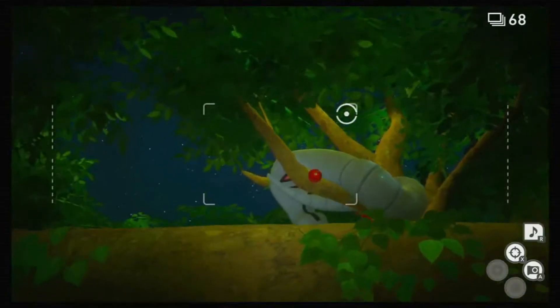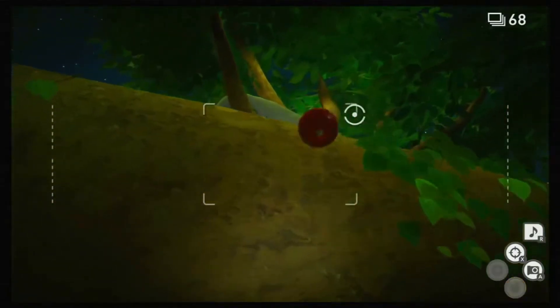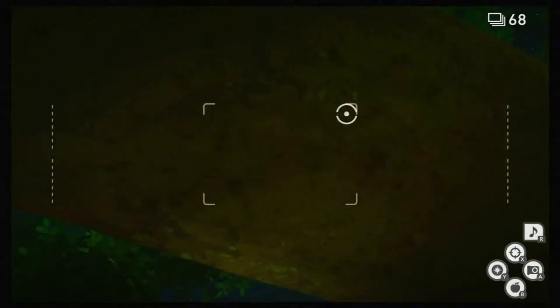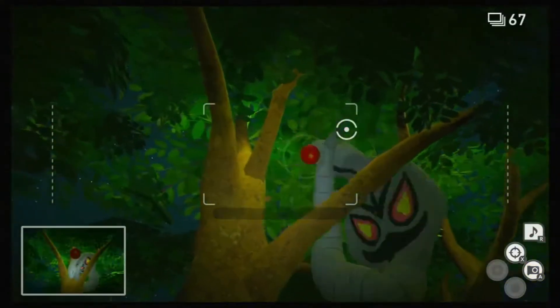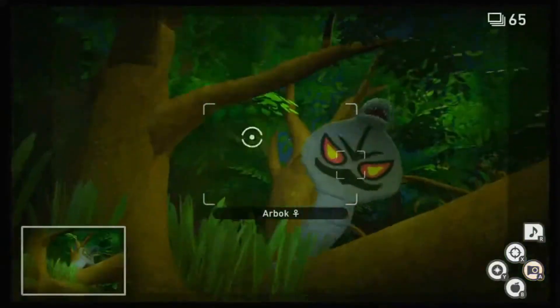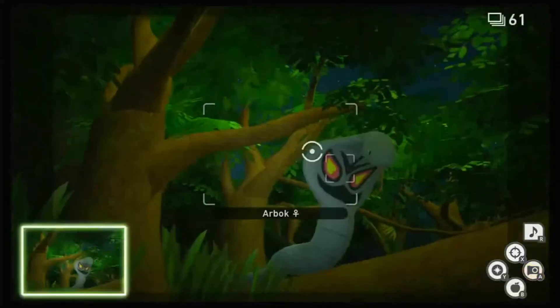The Arbok will be up a tree really early on in the course. What you want to do is throw apples at it until it falls out of the tree, and take that golden snapshot of the Arbok falling out of the tree, and that will complete your special request.